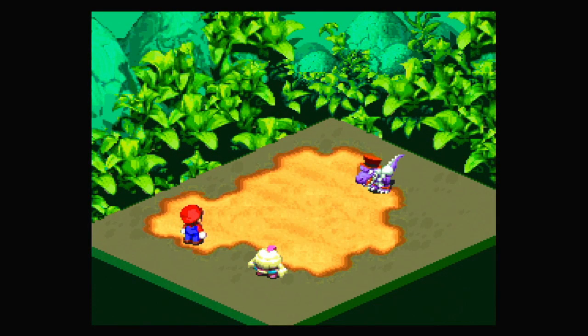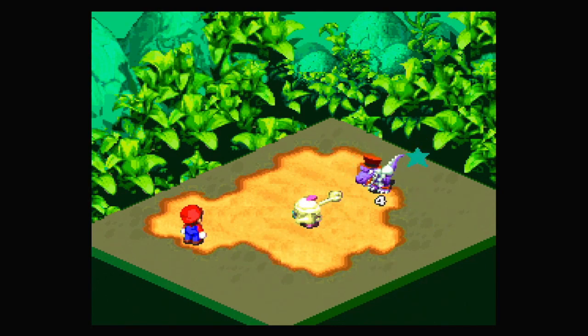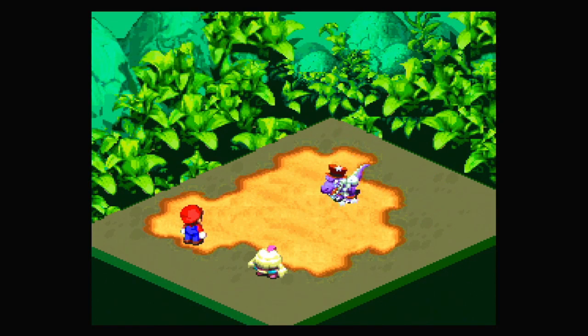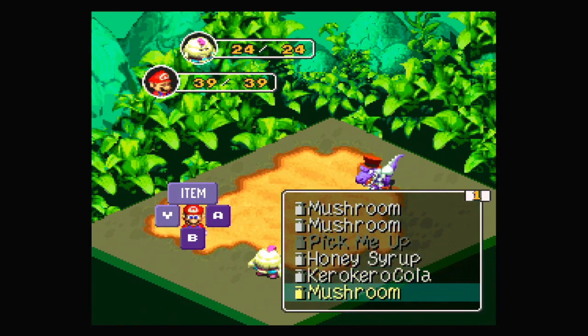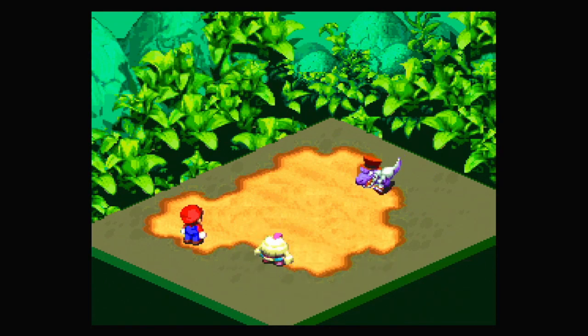Let me do that some more. We can actually attack with Mallow too, so let's do that. Mallow's main regular attack doesn't seem to do much. Croco uses items to heal himself, but our regular attacks don't do much either. We're out of FP already because I've just been spending that a little bit much. I think we can just brute force punching and hammering.